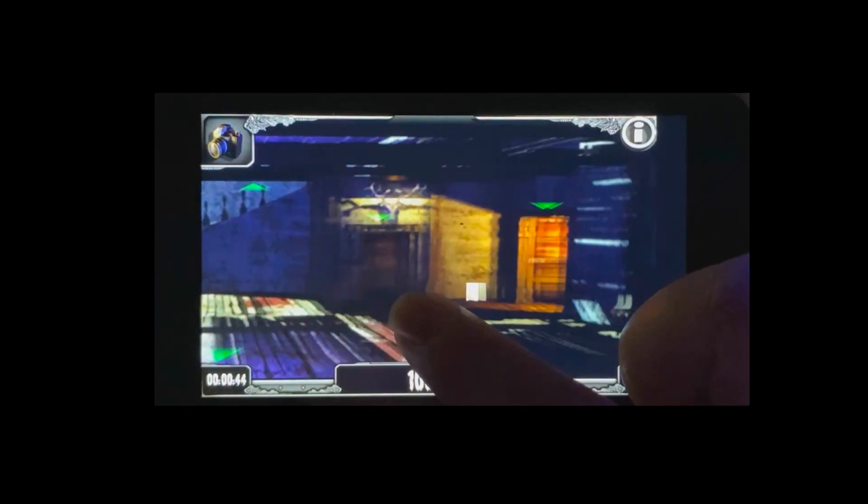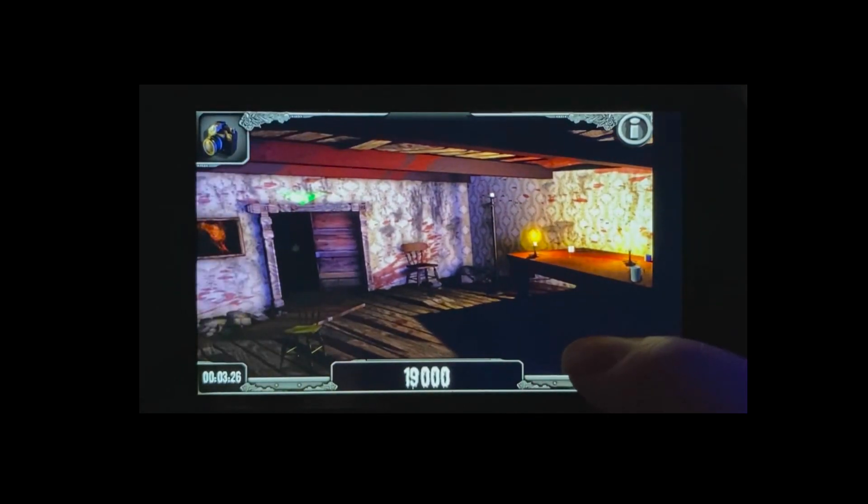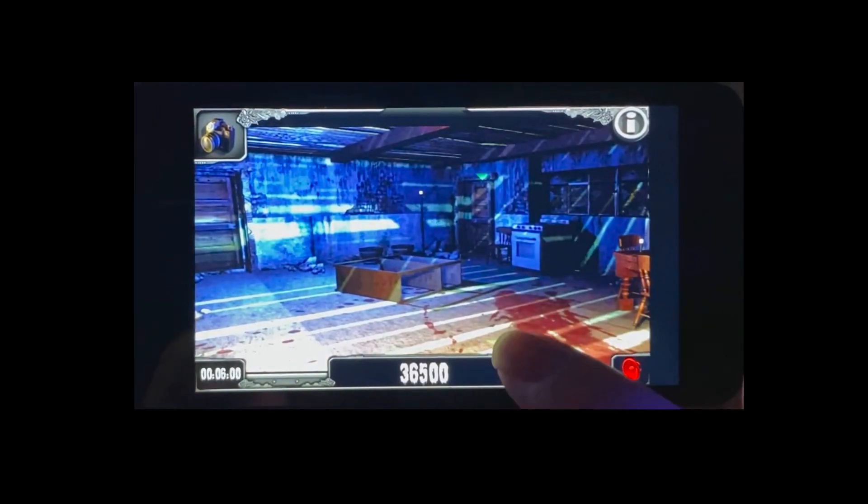Starting off, you are going to be in the entranceway. We are going to take a right. We are heading towards the kitchen because we need the ladder to get access to the attic. So make sure you grab that in the corner right here.